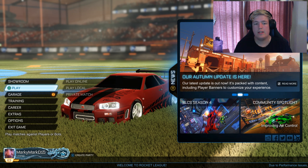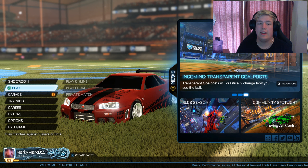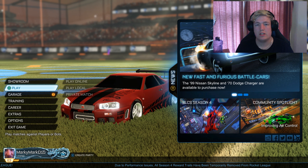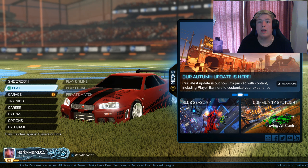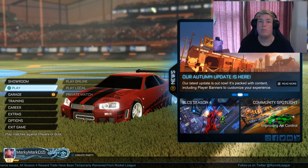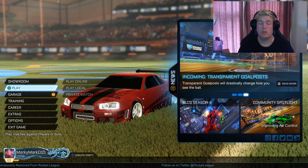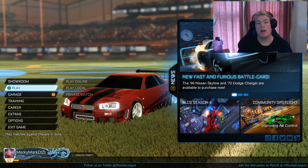So there you go guys, that was the Nissan Skyline from the Fast and Furious DLC. Really liking it. It's only 160 credits, and if you're a fan of the films, paying 160 on Rocket League isn't that much to get what seems like a really good car, so I do recommend it. Make sure to go check out my video on the Charger — I had really good fun with it as well. Make sure to like, subscribe and I'll see you in the next video.